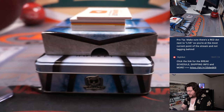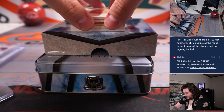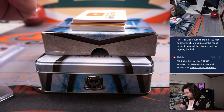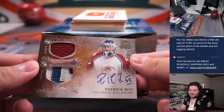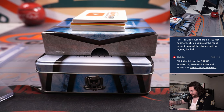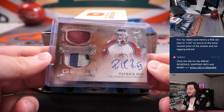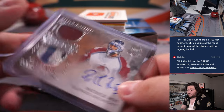Beautiful patches, all authentic, all game used. Next up, Patrick Wah, 6 out of 12 — look at those awesome patches, spot 6. One more time going to Carl. Autographed gear, nice little four-color on the bottom, one on top. What a beauty right there — 6 out of 12.